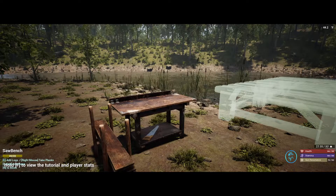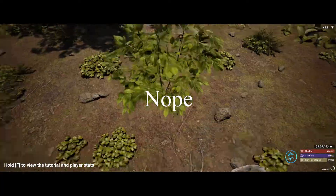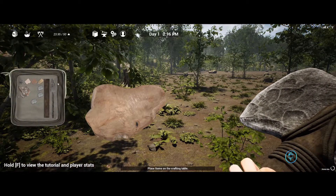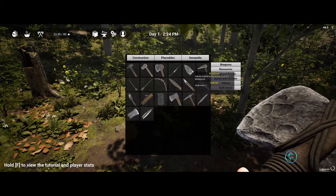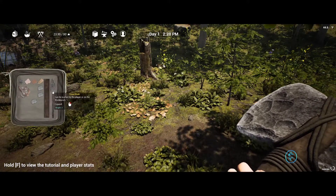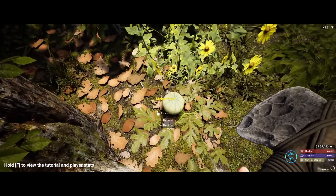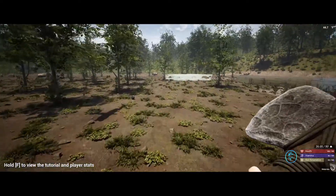We're going to need two plant fiber too. Where do we get plant fiber? Okay, so that's not going to work. Itempedia — I need to make an anvil. Stone blade — how do I? It says craftable by player with a workbench. I guess we're going to figure this out somehow. I have to figure out how to get plant fiber.